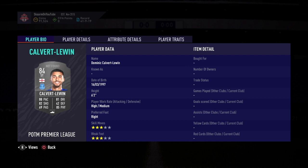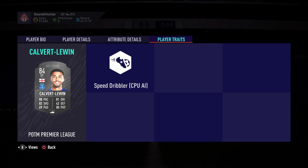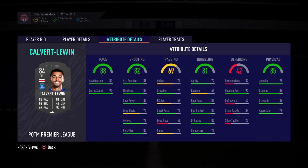Six foot two, high/medium work rates, right-footed, three-star skill moves, three-star weak foot — so so far not looking the best in my opinion. Skill moves and weak foot are pretty important especially as a striker or any form of attacker. Looking at his traits, he doesn't have anything special going on there, so another key issue in my opinion.